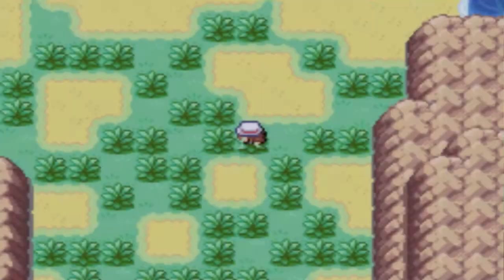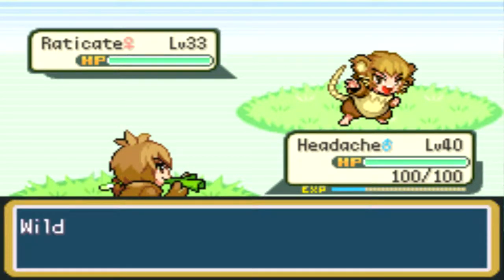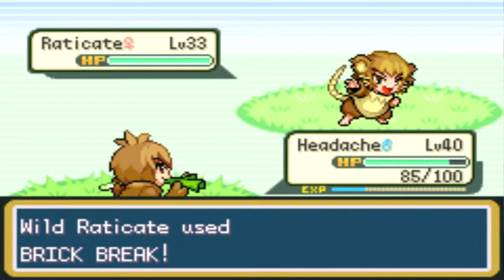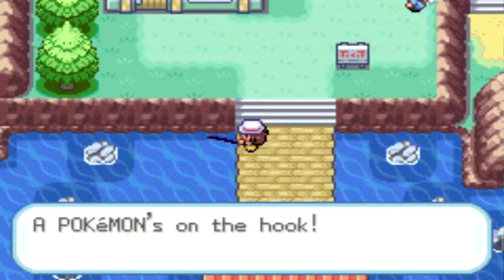On Treasure Beach I encountered in the grass and my encounter was actually a Raticate, so it was pretty easy to catch - not that hard. I had Headache in the front just because it had Fly, and it wasn't as strong as the others, so I was pretty sure I could catch these Pokemon at a decent level. Next I decided to encounter on One Island in the port area with a fishing rod.